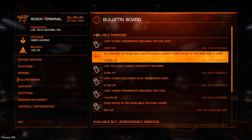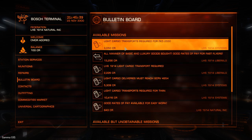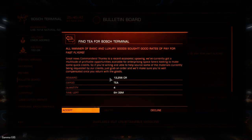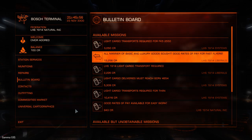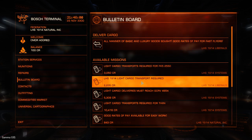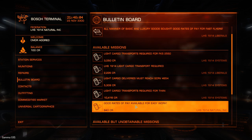We've got a bunch of available missions. That one looks pretty good — 13,000. What this wants me to do is find 4T and take it back here. That's not too bad; it looks doable. So I'm actually going to accept this, although I'm not going to go for it right away, because I can't afford 4T right now with my 100 credits.